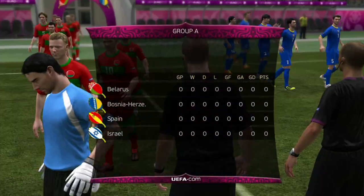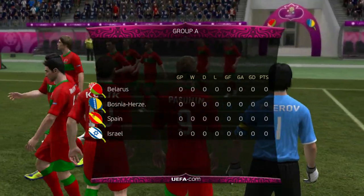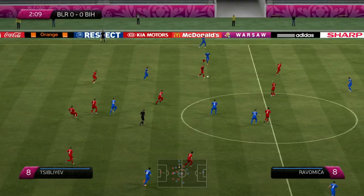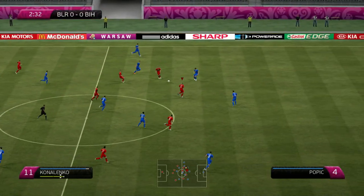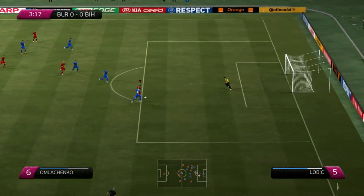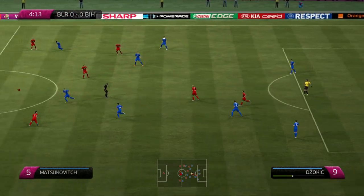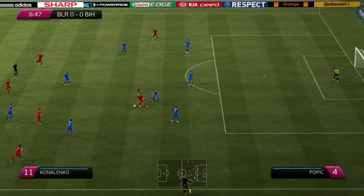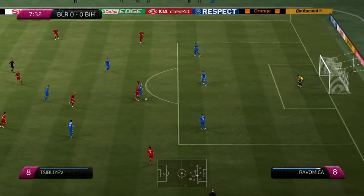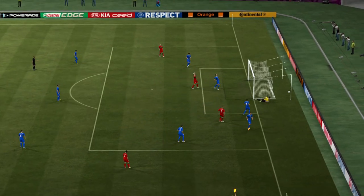We've got a decent chance. I don't think we'll be beating Spain because they were champions in 2012. But Bosnia and Israel could be winnable if we play well. Belarus cutting out there, moving the ball around. There's a through ball — here comes this guy, I tried to shoot but it didn't work out. That could have been the first chance, really. Konolenko out to this guy — I can't pronounce his name. Tried to shove him off the ball. Belarus attack but it hits the side netting.